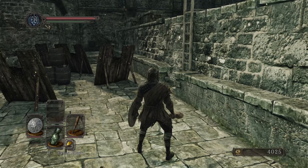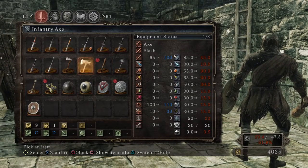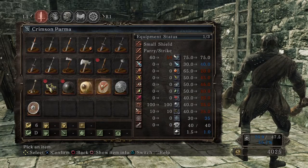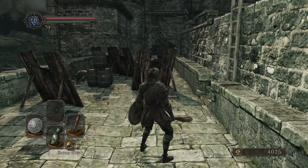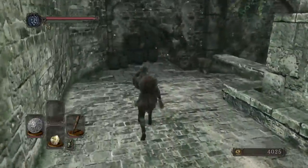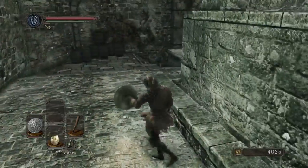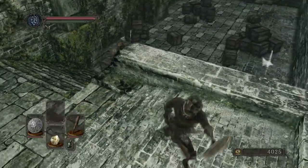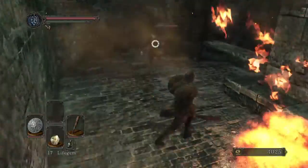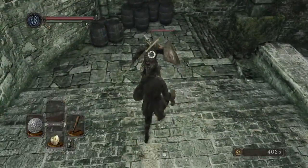We're going to want to pull out our — well, actually, there's a little thing that we can get first. So this guy's going to be throwing bombs at us. Let's go ahead and pull these guys. Come on, where you at? Oh god — haha, got him.